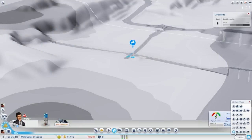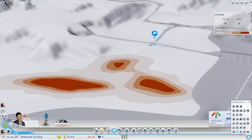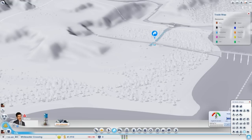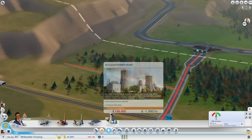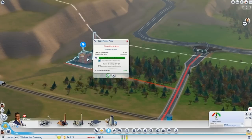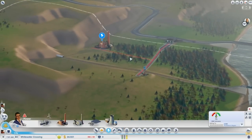Decide what power source you're going to use to power your city, whether it's a coal factory or a solar farm. Before you do so, be sure to check the data map for how much mineral is actually available in the ground. For example, if you want to start a coal factory, make sure there's actually coal in the ground. Also, if you do build a coal factory or any other sort of factory, make sure you set it to accept deliveries from the global market, as you can see here. This will help prevent your factory from running out of the mineral it needs to generate power.